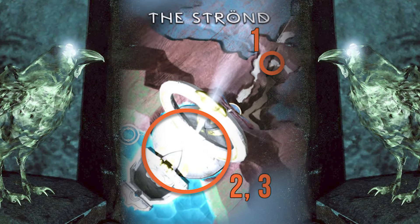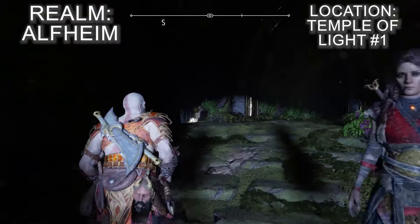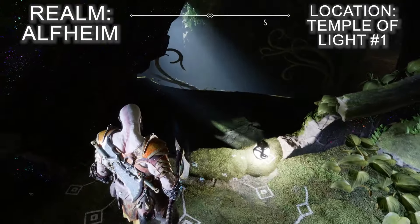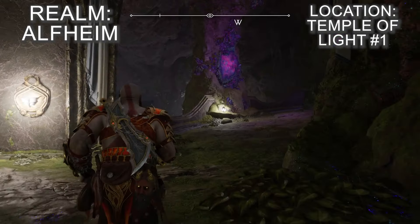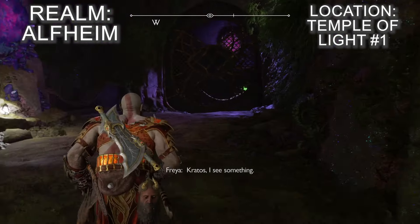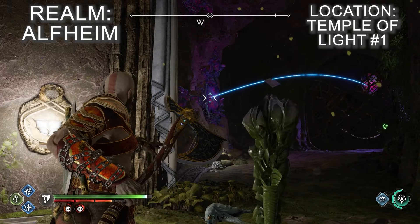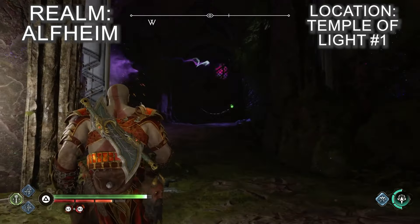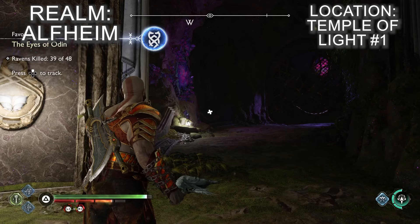Early on in your adventure into the Temple of Light you'll go through a doorway and then up a stone spiral staircase. There's a point about halfway up where you can drop down into a quite well hidden ledge and onto a new path. Walk along this path and you'll find the raven sitting behind a gate. Stand back from the gate so you can see the purple twilight stone fragment attached to the pillar on your left. You'll need to throw the Leviathan Axe at the right angle so that it bounces off the twilight stone and hits another piece of twilight stone directly above the raven, causing the axe to bounce again and hit the raven.